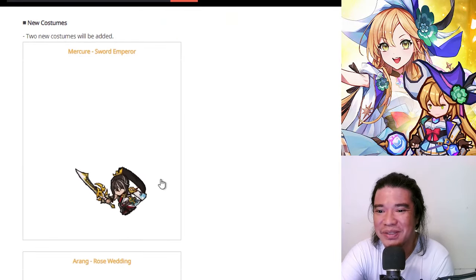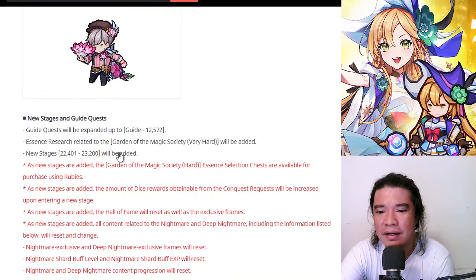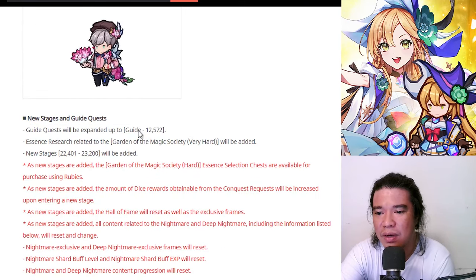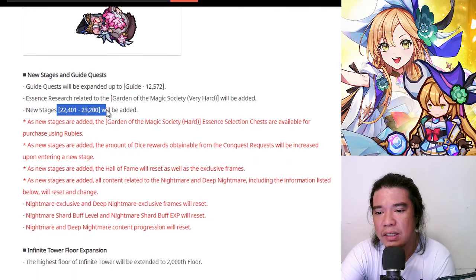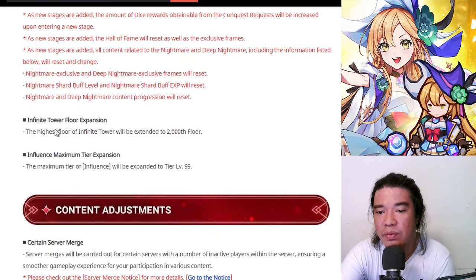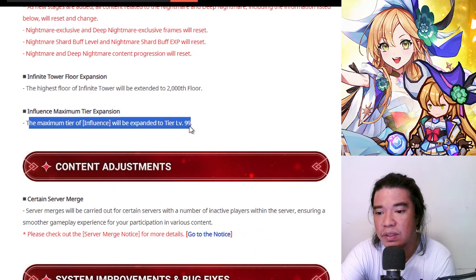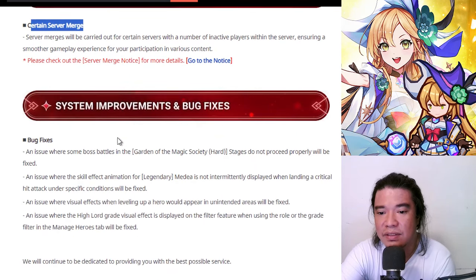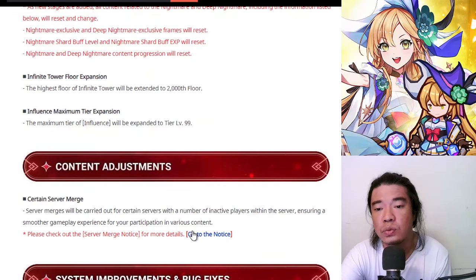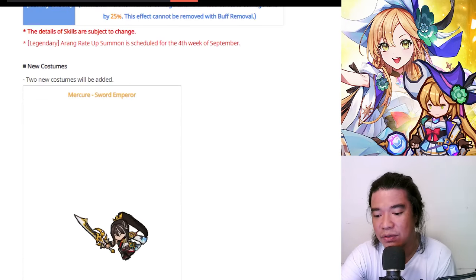Next we have some costumes — Mercury Sword Emperor and Arang Rose Wedding. The Guide Quest is expanded to 12,572, and new stages will be added from 22,401 to 23,200. We also have an Infinite Tower expansion extended to 2,000 floors, and the Maximum Tier of Influence will be expanded to Tier 99. There will also be some server merges and bug fixes. Those were the most significant changes in the game for tomorrow's update. I'll see you again in my next videos.